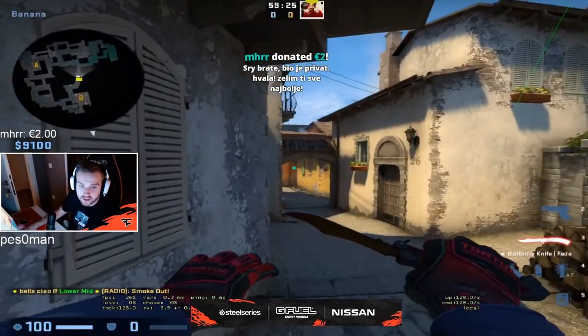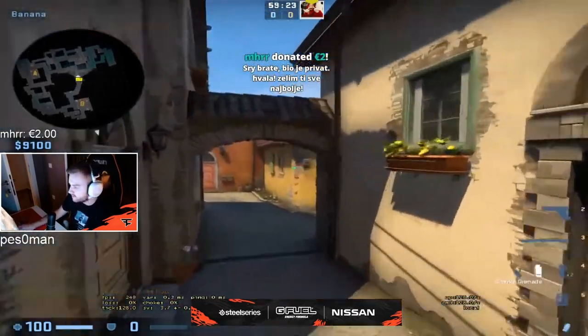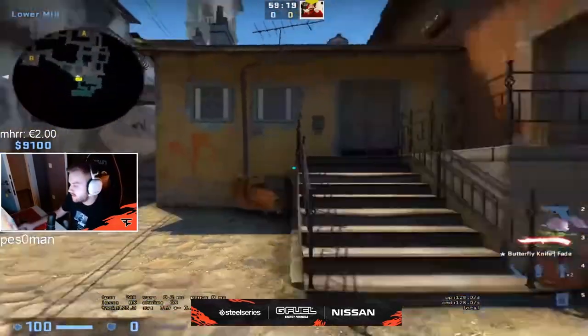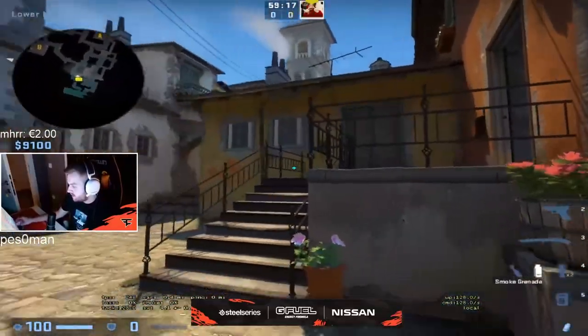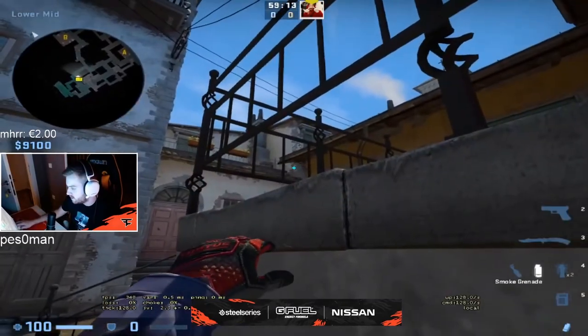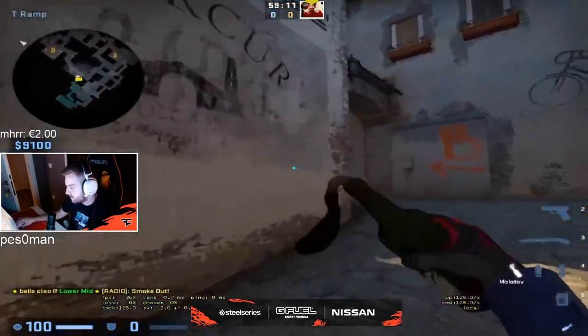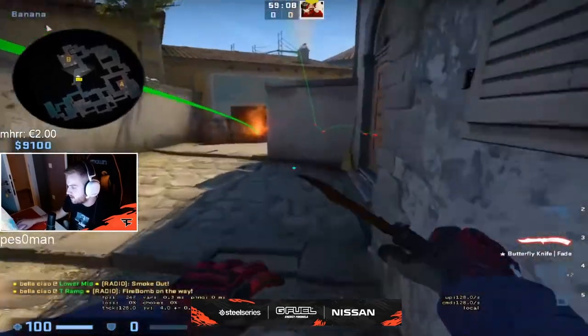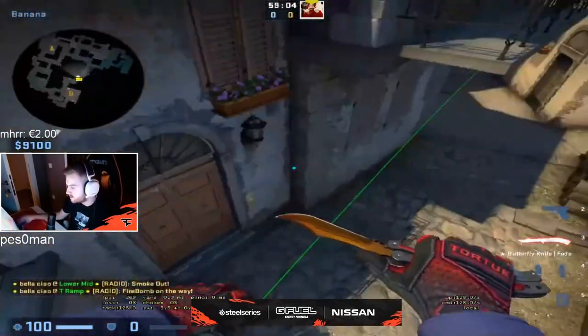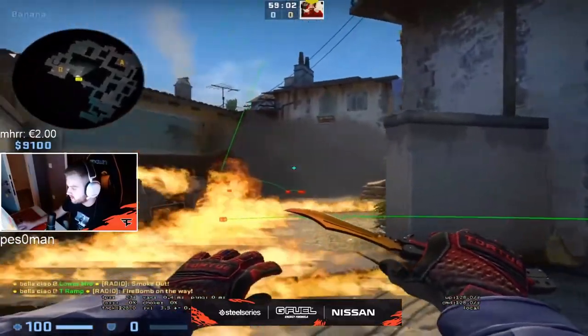If you don't have time, then you can use this smoke to fight banana sometimes. You go in this corner and you aim here. And then you can Molotov in front like this. And then people cannot really stand anywhere here, so you can sometimes take banana in this way.